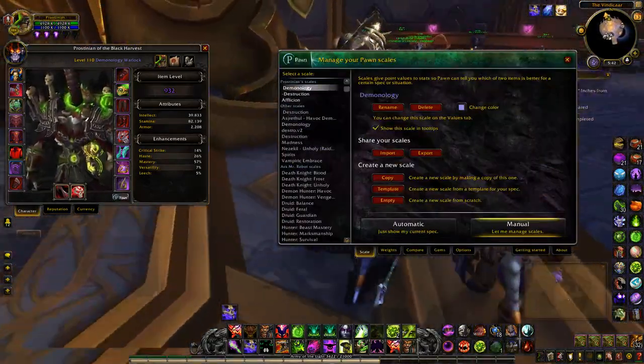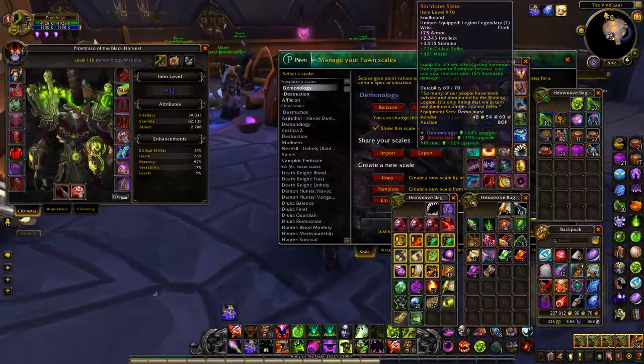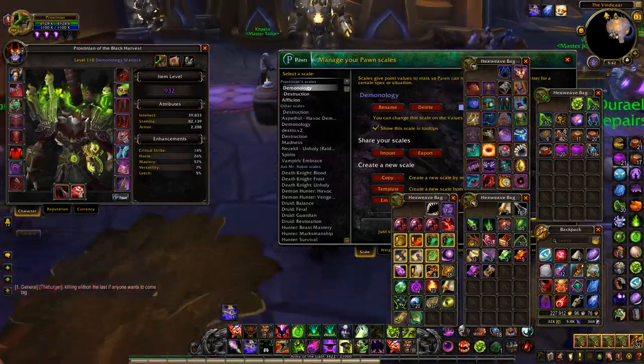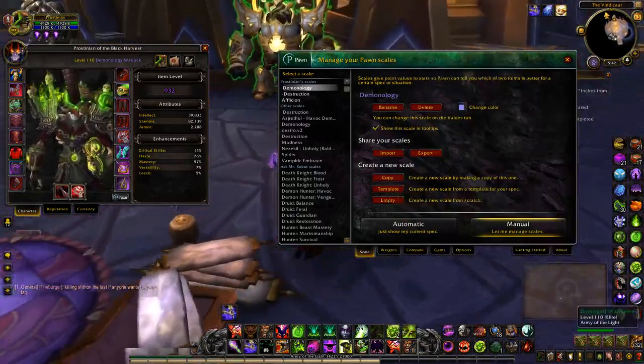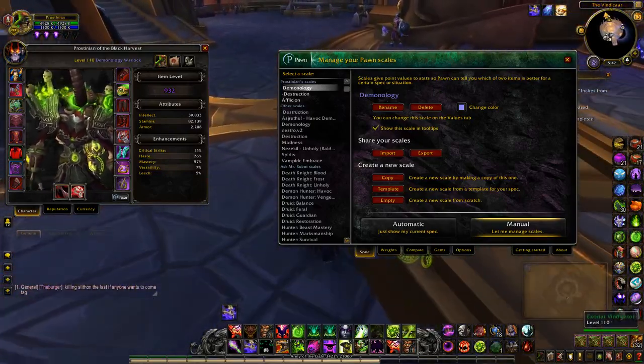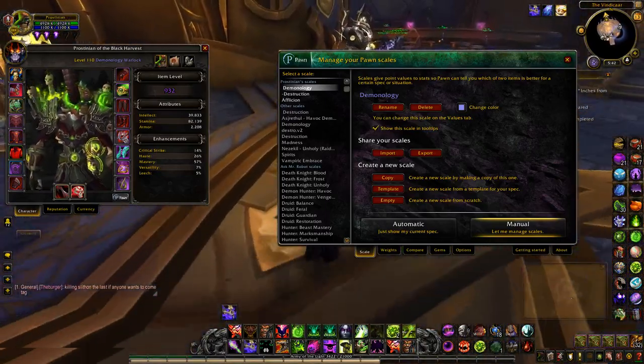I do this pretty often. Whenever you use Pawn, you hover over an item and you see the percent upgrade. The thing is, the default weights that are in Pawn are all right, but they're not that accurate. And as you get different gear and stuff, you need to update that essentially.